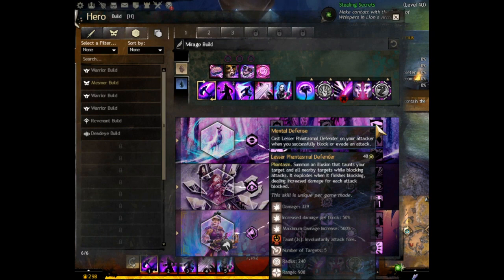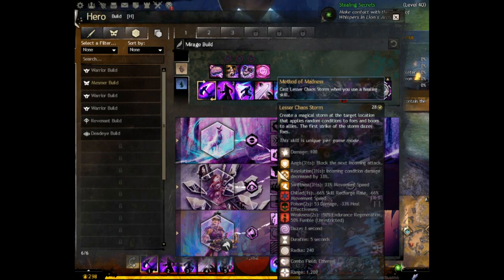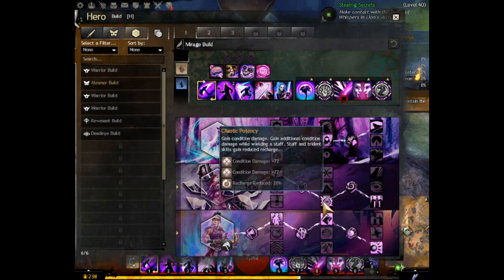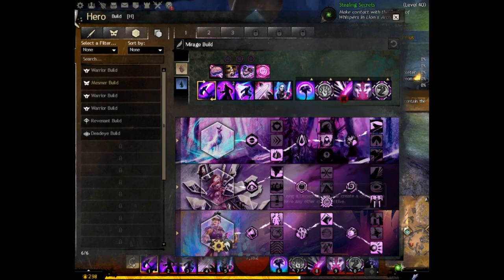On the second trait line we have Chaos. We have lesser chaos storm, which summons a chaos storm every time you use a healing skill. Next we have chaotic potency, which gives you additional damage when you have a staff equipped. Finally we have bountiful disillusion, which gives you stability every time you use a shatter skill — very invaluable indeed.